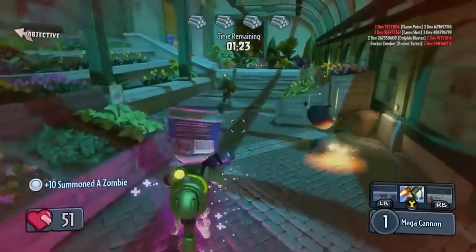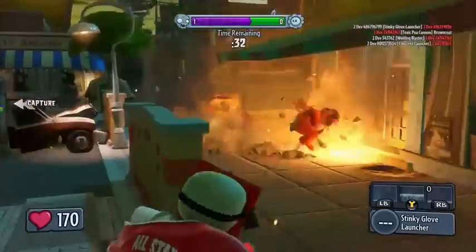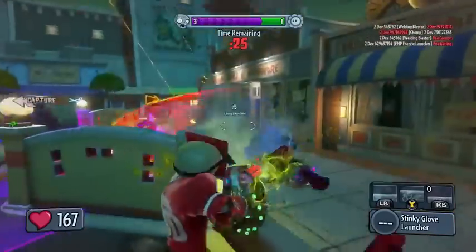This can help create some much-welcome distractions among the enemy team. Now, you don't have an unlimited number of plants or zombies to summon — you actually unlock them from sticker books, which brings us to the game's economy.